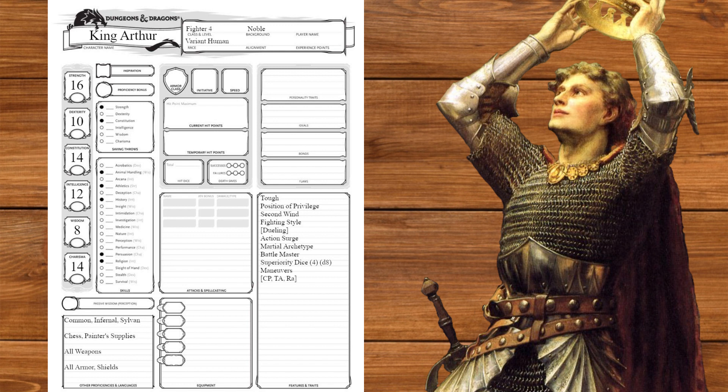At level 4, we'll get an ability score improvement which we'll use to take the shield master feat. At level 5, we'll get extra attack, and at level 6, we'll get another ability score improvement which we'll use to take the inspiring leader feat. He's king freaking Arthur — you'd better feel inspired.